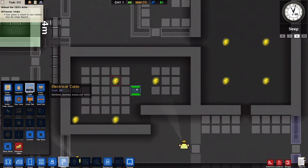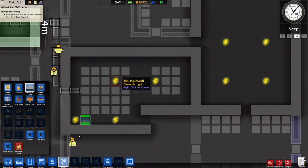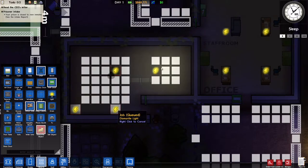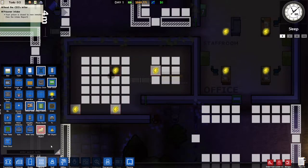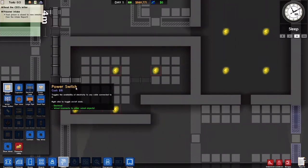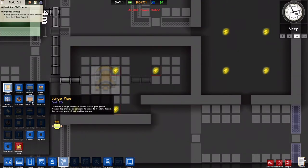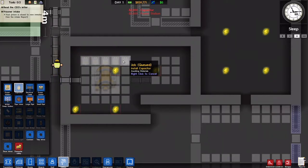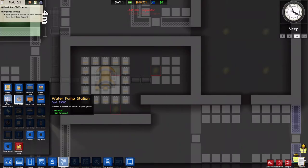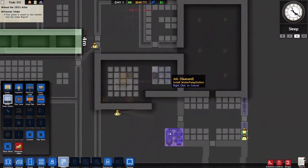I've had that blinking light issue before — it was really really annoying. You'd be surprised how annoying it can actually be. So I'm going to dismantle these other two lights — I wouldn't doubt that one would be the same problem — and put in a power station right here, capacitors, and of course the water station right there.